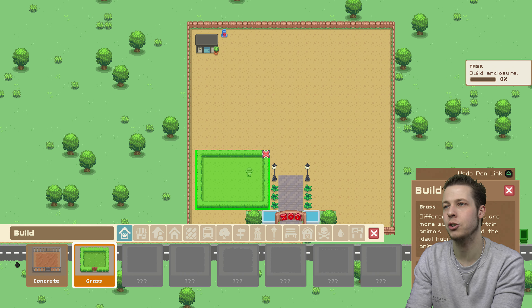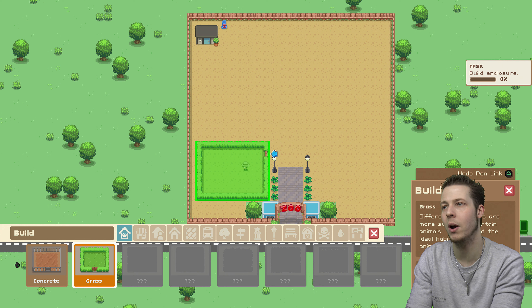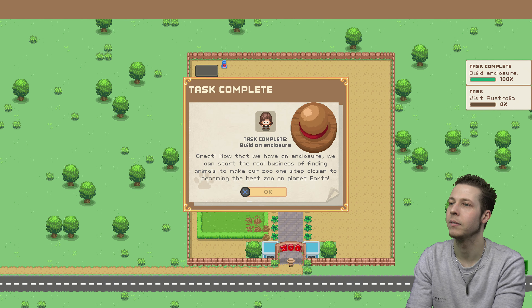Lovely jubbly. And then as always, make sure you put the gate somewhere where the zookeepers can get to, so they can fill up the water basin and also feed your animals.